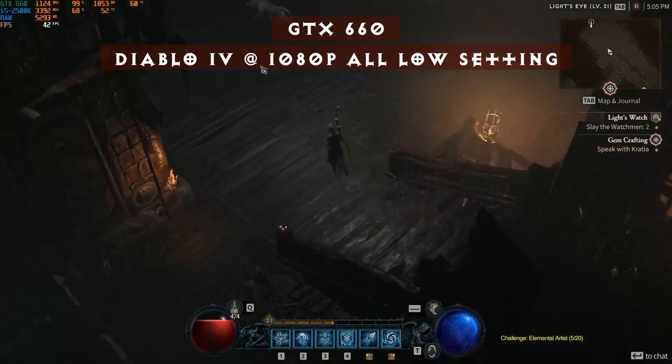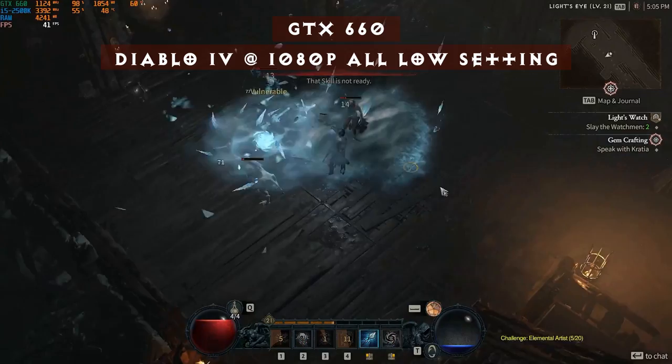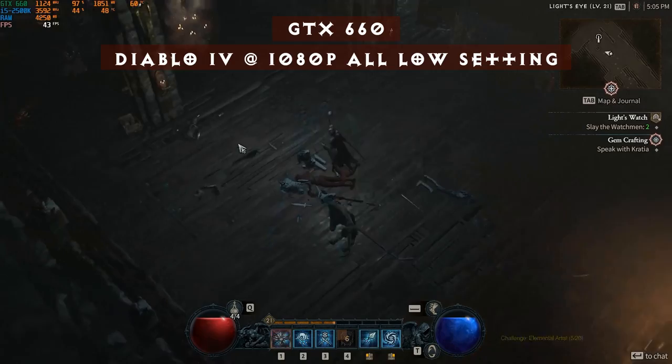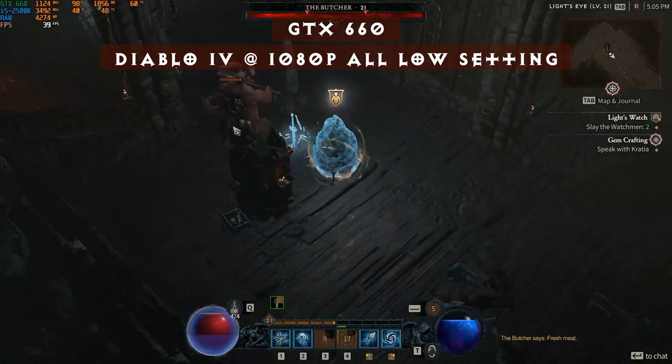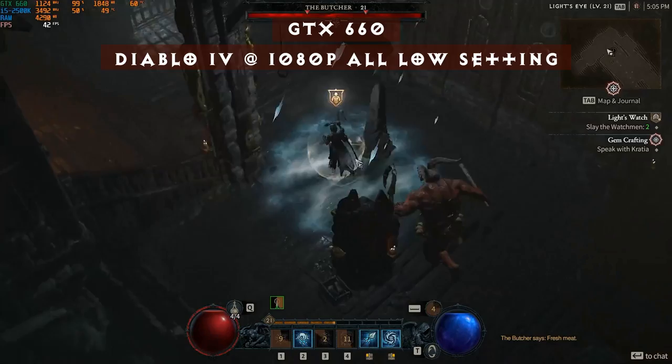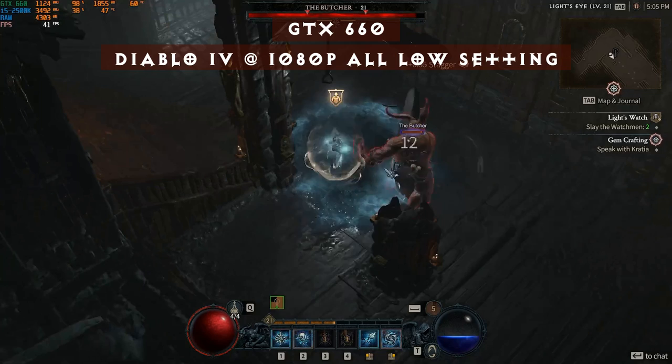Now let's try 1080p low settings — I'll close the game, change the screen resolution, restart the game, and see how it goes. I went to find a dungeon with a medium population of monsters and stumbled onto this cute little guy, the badger. The GPU is maxed out at 98–100%, but the CPU is only at 40% utilization. I'm getting around 40 FPS, dipping into the 30s, and for some reason I'm only using 4.2–4.5GB of memory now instead of 7GB.